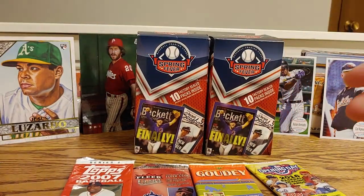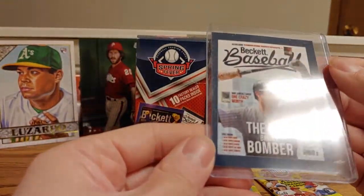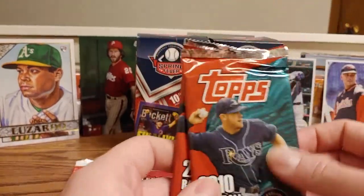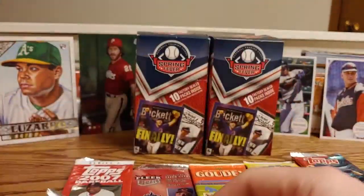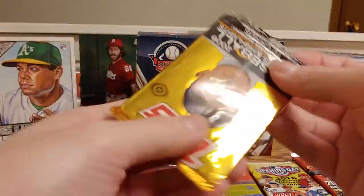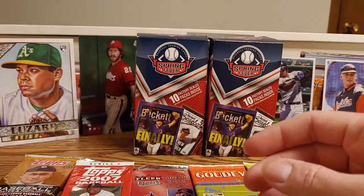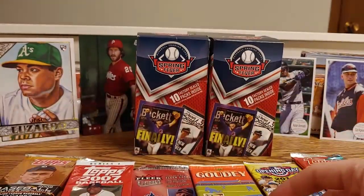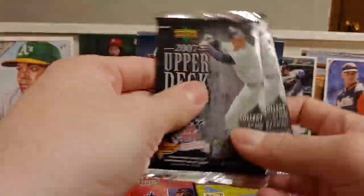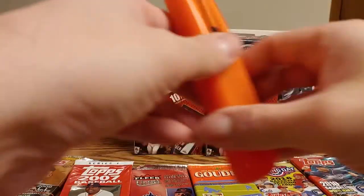The card in this one is a Bronx Bomber with a Corey Bellinger. This is out of 5,000. It's the first time I've gotten that one, so that's pretty cool. We're getting two Topps 2010 packs in there. We got a Triple Play, another Fleer Ultra this time from '94, a 2009 Topps Hobby Pack, Triple Play, another '92 Fleer Ultra, a 2006 Update Pack, and two Upper Deck Series 2s from 2007.